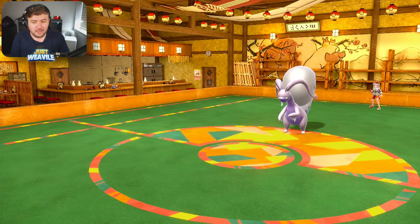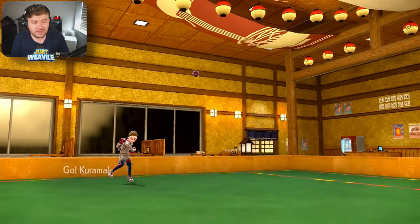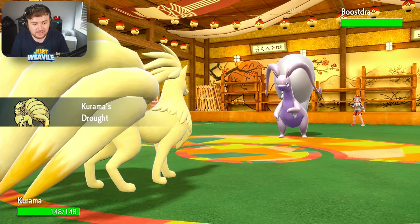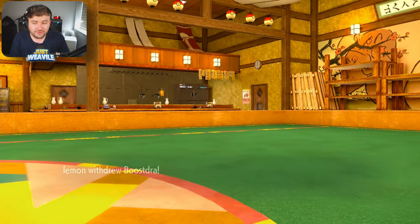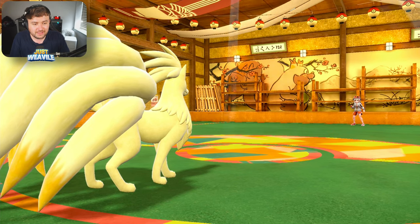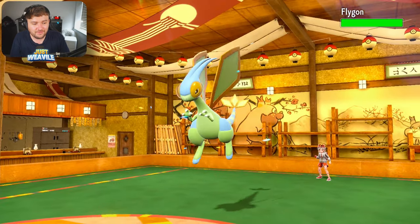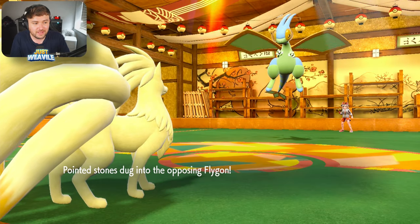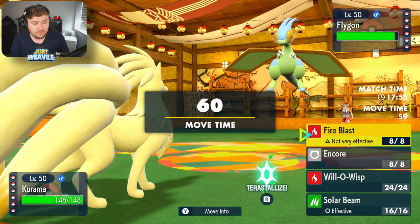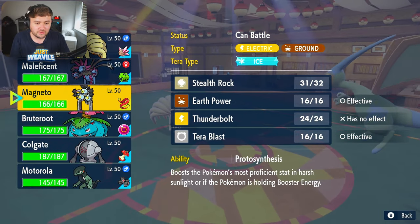So we withdraw our Sandy Shocks and we're going to get into our Ninetales real quick. Hopefully they go for Iron Defense and we can Encore them into that, which would be great. We get the Drought, which is always really nice. And they go for a Withdrawal — they actually made the double switch, which makes sense. They go into Flygon, so that's a good play on my opponent's behalf. Now we draw a Speed Tie with this thing. I'm not going to try and burn it — I'm going to just switch out, and I'm thinking about Hydreigon.